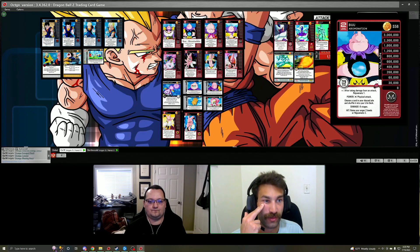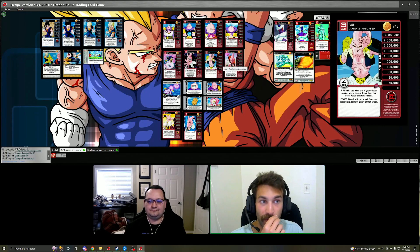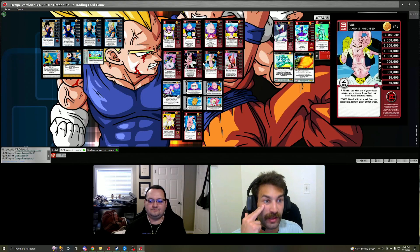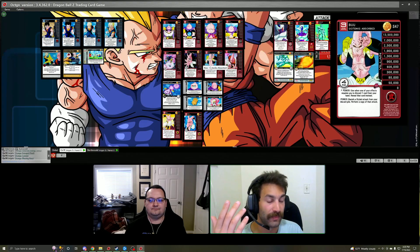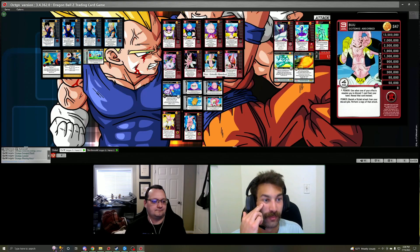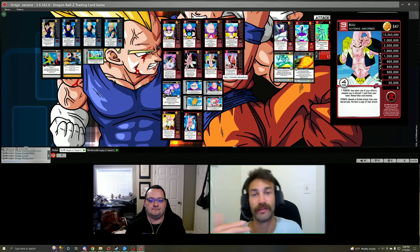On levels one, three, and four of Super Boo, when you would discard a card you reveal it instead — so you won't get the anger off the mastery, but it is a free way to drop an extra attack and work with some of your discard effects such as Orange Luxury or Orange Possession Drill. Meditation still works with levels one, three, and four — you still get the attack if you've discarded it, so it's an extra way to pop off an Orange Meditation as an attack. On levels three and four you also get to search discard piles and copy those attacks, so it's a consistent way to pop off energy attacks and physical attacks to give you anger.